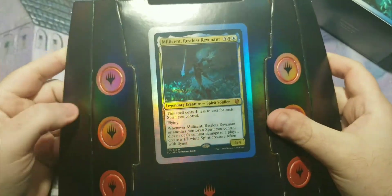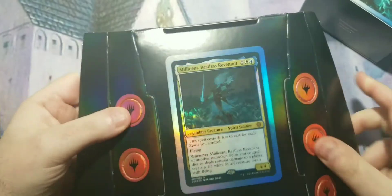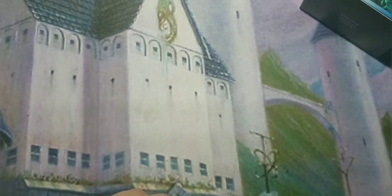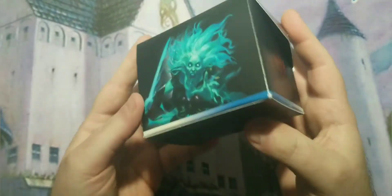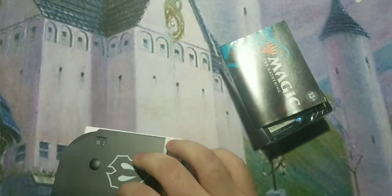Here's what comes in the box: obviously you've got the foil tokens — I'm going to guess these are for any type of token that can be created. There are a few I don't recognize. Of course you get those standard inserts too. Here's the box itself — I got a damaged or at least incorrectly assembled box, but that's what's on the front or back, nothing special.